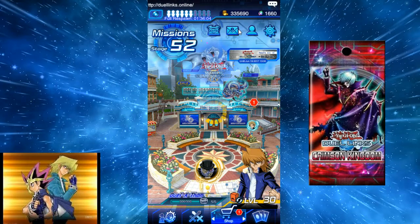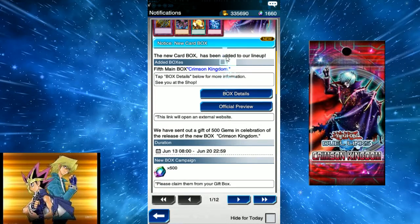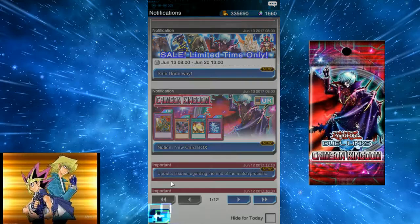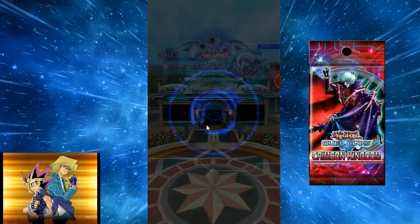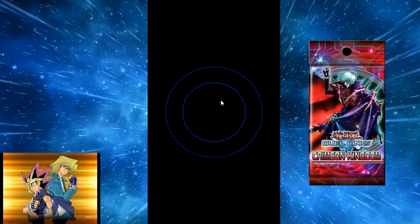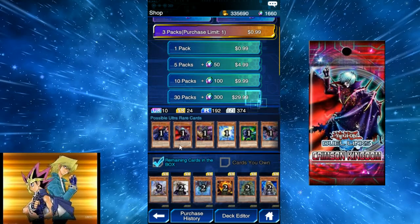Basically, I'm just going to ease my way into uploading Duel Links by opening this new pack that came out — Crimson Kingdom. I have 1660 gems saved up, including the 500 they gave us. So that's about 33 packs. I'm going to talk about the pack for a second — I haven't even clicked into it, but I know a couple of the cards that are in it.